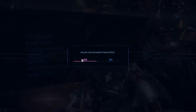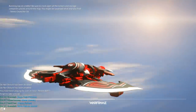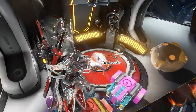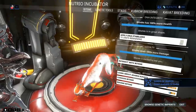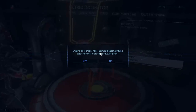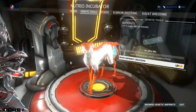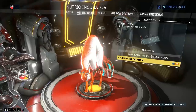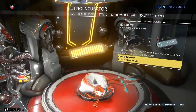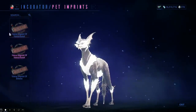Now we're going to leave Cetus back to our orbiter. We need to make an imprint to capture that infected portion — that's what we're interested in when making the vampire Kavat. We go to genetic tools and create an imprint. Creating an imprint will consume a blank imprint and cure your Kavat of the Vasca virus. We'll rush it — done, we got an imprint. If you browse genetic imprints you'll see I now have three Vasca Kavat imprints because I repeated this process several times.